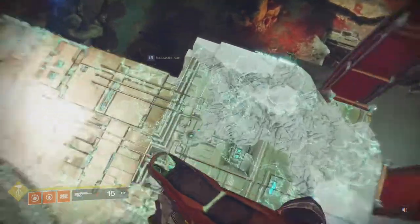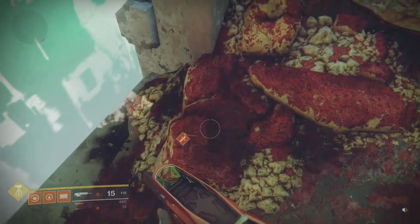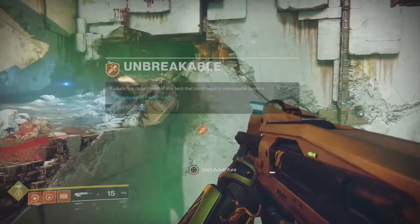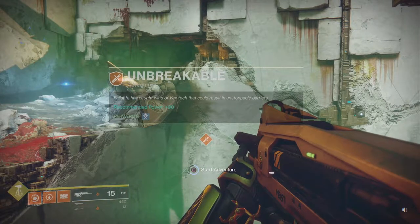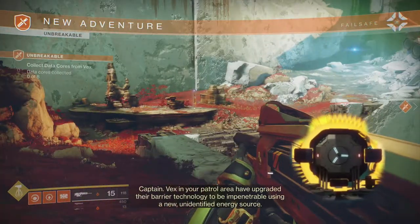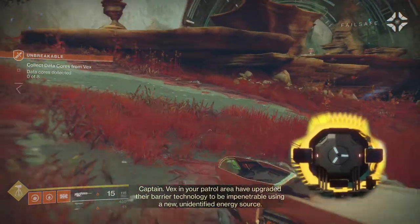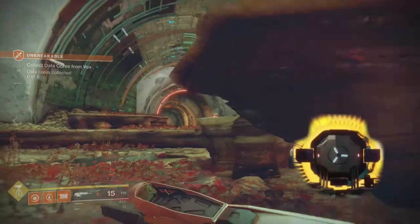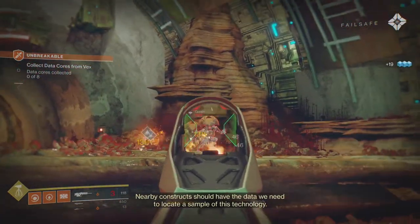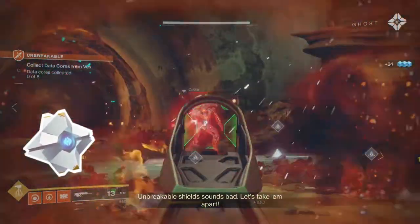I'm going to jump off and head down, because I think it's right over there. Let's jump down. Unbreakable — Failsafe has caught wind of Vex tech that could result in unstoppable barriers. Vex in your patrol area have upgraded their barrier technology to be impenetrable using a new, unidentified energy source. Nearby constructs should have the data we need to locate a sample of this technology. Unbreakable shields sound bad — let's take them apart.